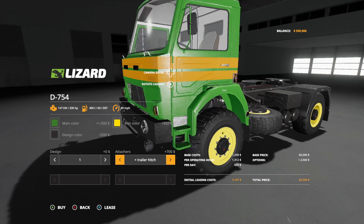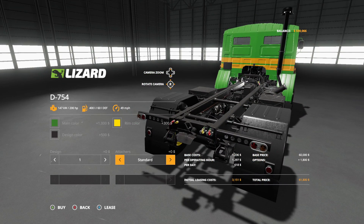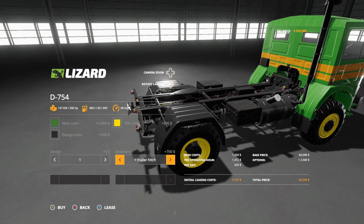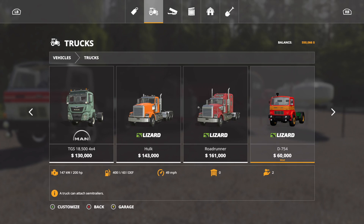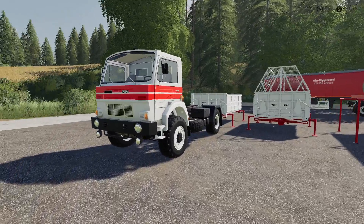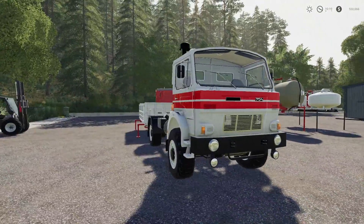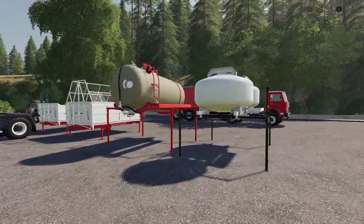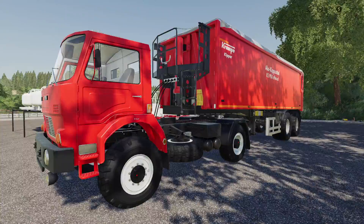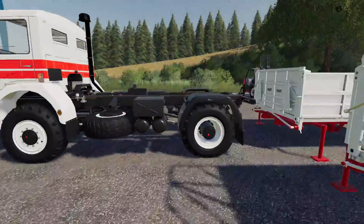We have two attacher options: standard, which is what you want if you want the attachment things that go in the back, or a trailer hitch. It's not too pricey at 60,000, but do keep in mind it's only 200 horsepower — not a lot of power. There are a lot of tractors in this game with more power. Here is the semi truck version, very cool, and here is the version without.